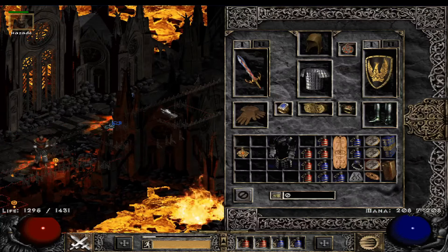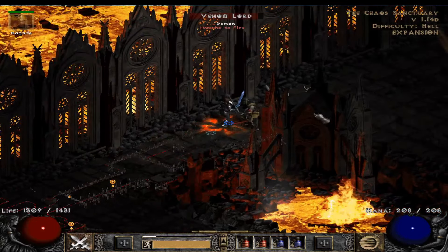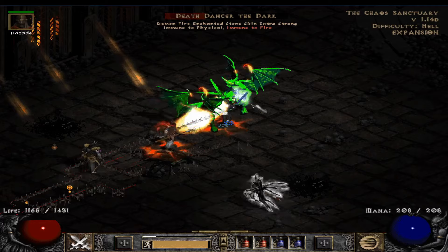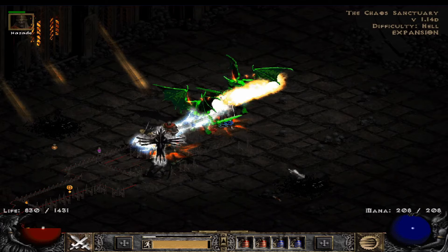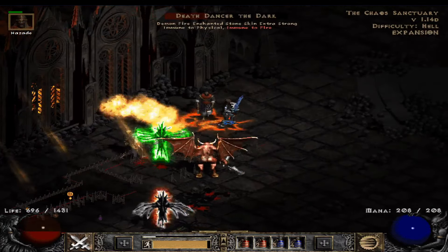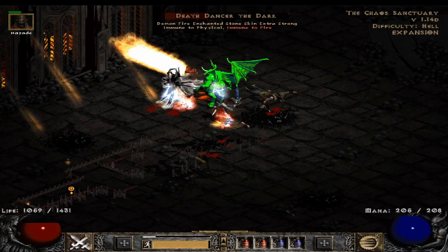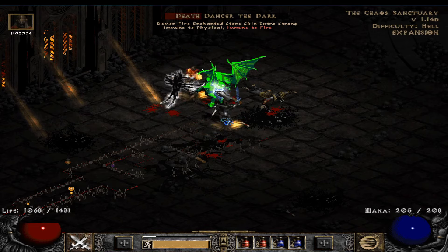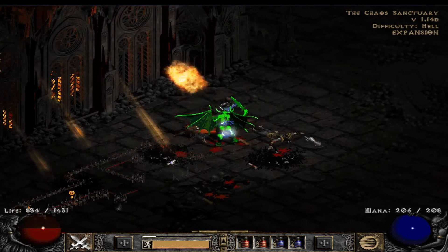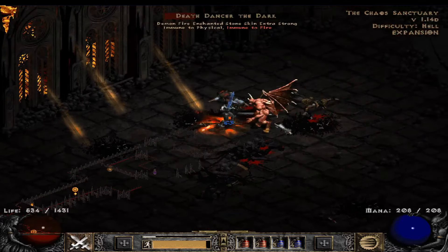You guys asked for a budget build, and here is the budget paladin video. All the items on my character are chosen by me personally for a nostalgia feel. When I was playing this game younger, I always remembered items like Bone Hero, Toothbow, Crown of Thieves, or even Lightsaber. These items are all very common — I'd definitely seen them all drop.